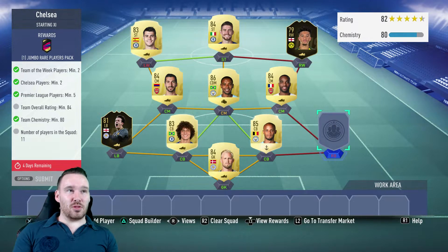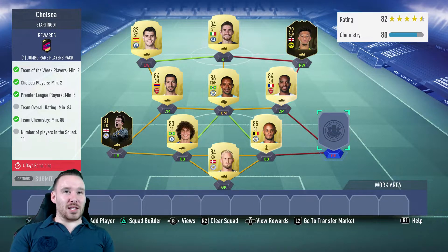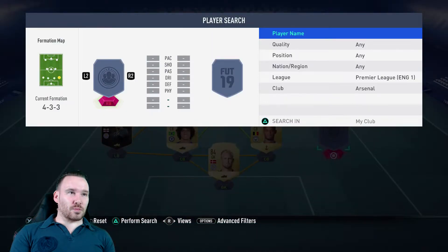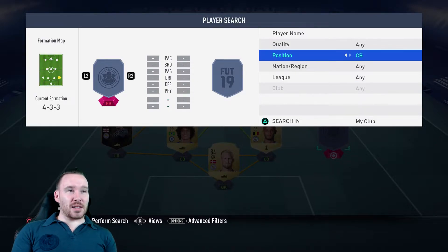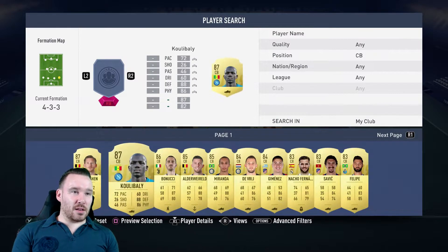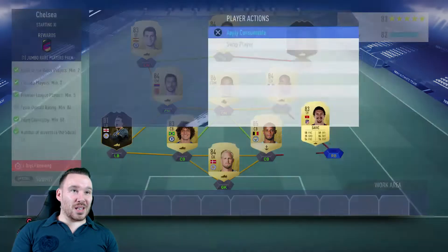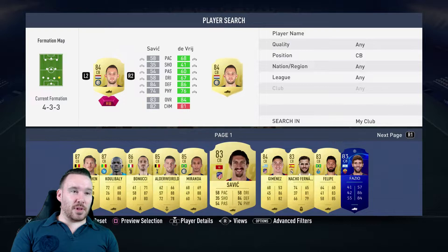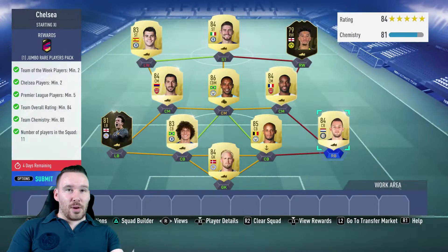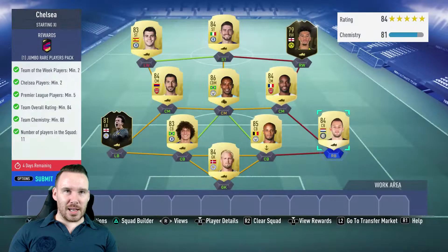So we're 82 rated, chemistry at 80. The problem here is fullbacks don't tend to be high-rated unless they're the ones you want to keep. Looking at centre backs - that's going to be the easiest position to fill. We can't quite achieve it with some options - we need 84, so we need to go a little bit higher. DeVry fits in there - we're keeping him for the Spanish team as well. So there we are, that's achieved it - perfect, fantastic.